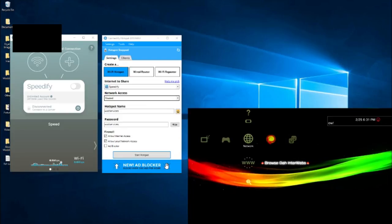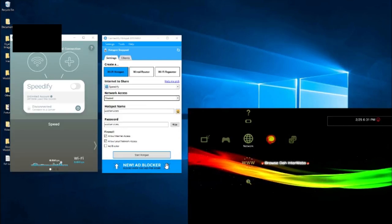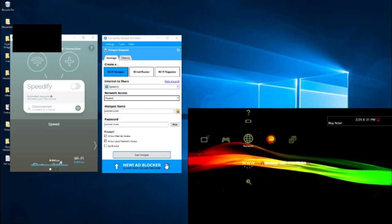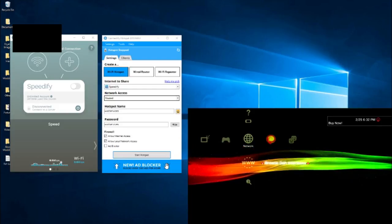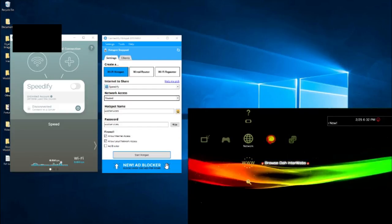What's up guys, it is Watt here. I get tons of requests every single day from people asking how to set up your VPN to your PS3, Xbox, PS4, whatever the case may be. I'm going to explain how to set up your VPN to your PS3 and Xbox both wirelessly and with an ethernet cable.